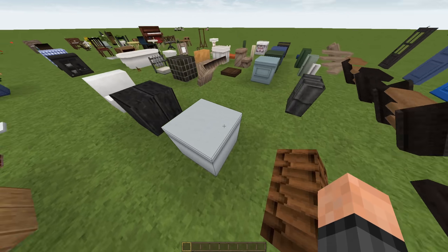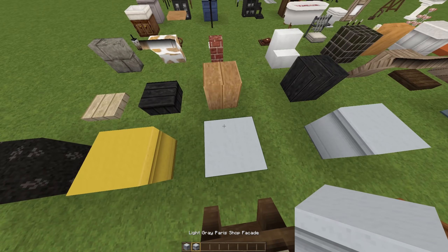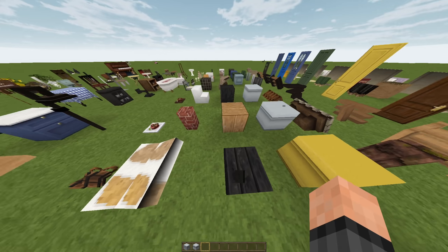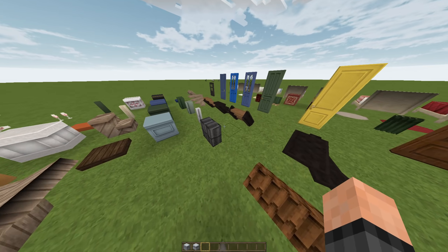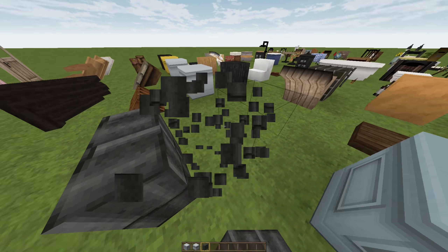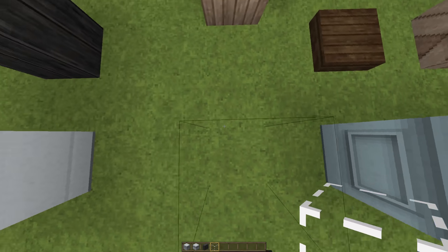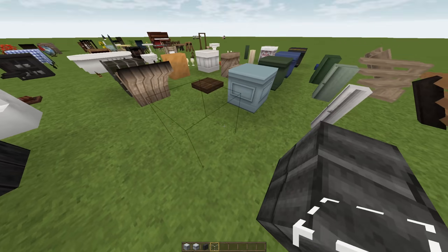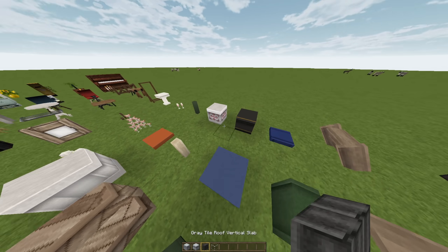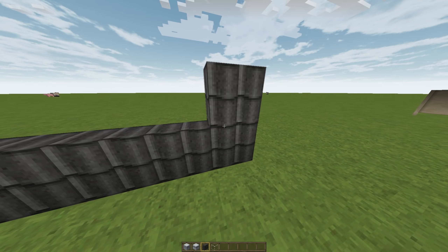Roof blocks. I don't even know what this is — this is a shop facade. Light gray Paris shop facade. It adds so much. And we also have the coolest thing: vertical slabs. Yes, it's a thing. And I just realized that this is a transparent block, which I don't really know what you're supposed to use that for, but it exists. But vertical slabs is really, I think, the coolest thing with this mod.